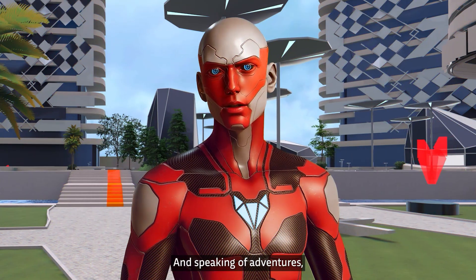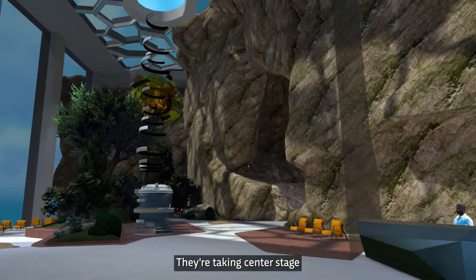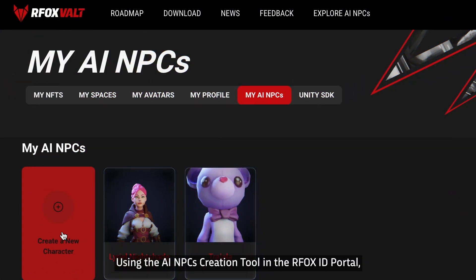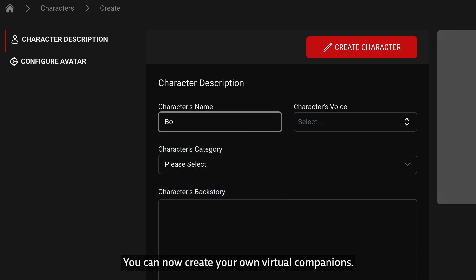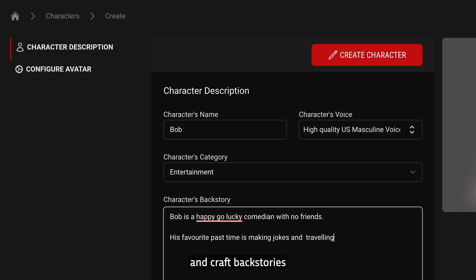And speaking of adventures, meet the stars of the show: AI NPCs. They're taking center stage in the reimagined apartment lobby and arcade bar. Using the AI NPCs creation tool in the Arfox ID portal, you can now create your own virtual companions — select voices, design looks, and craft backstories for a dynamic touch in your virtual world.